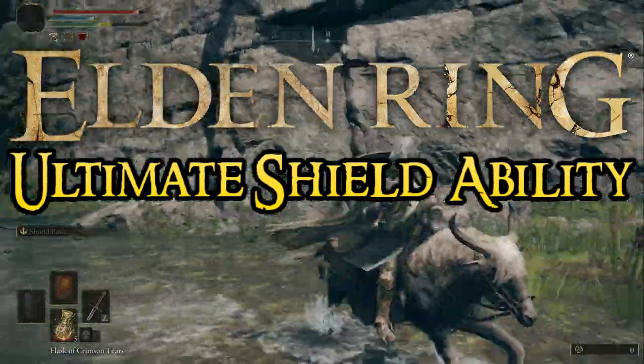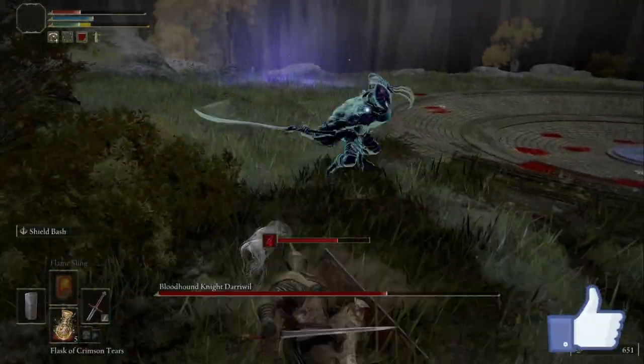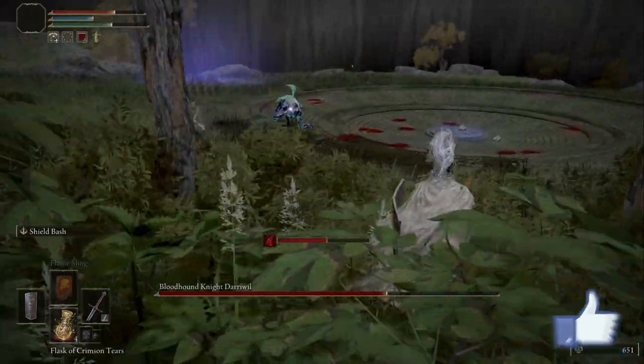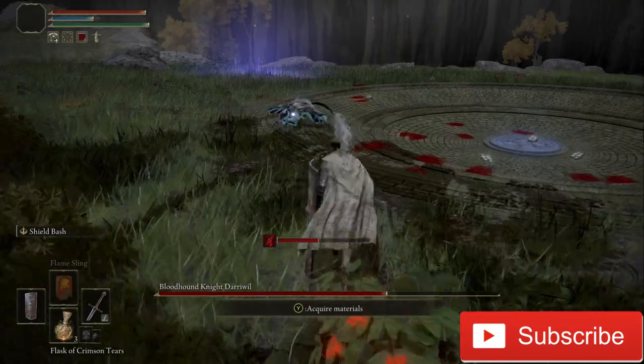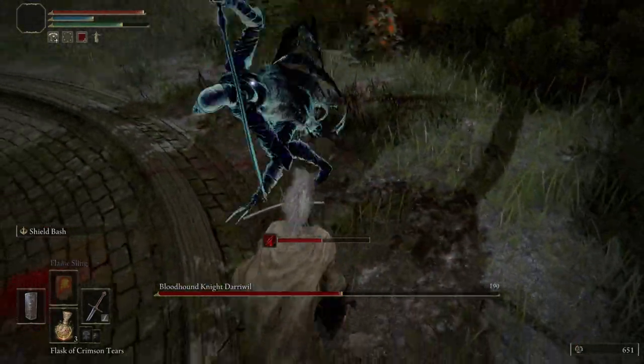Today I'm going to show you how to get the Barricade Shield Ashes of War ability in Elden Ring. It allows blocks that would normally break your poise, it doesn't use much mana, and it is extremely necessary for any shield build in my opinion.